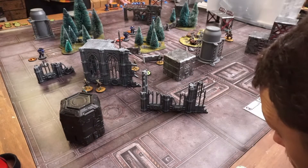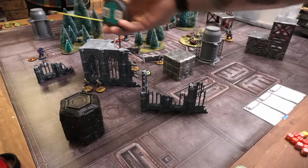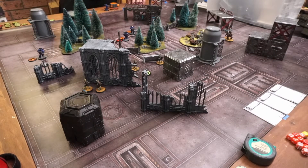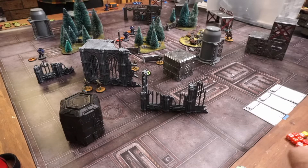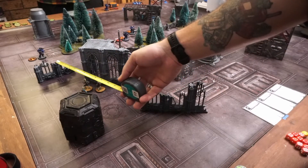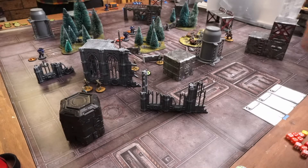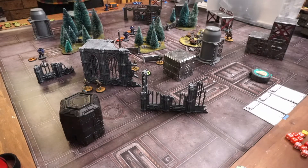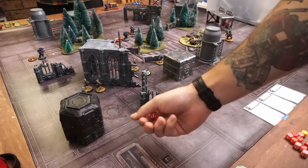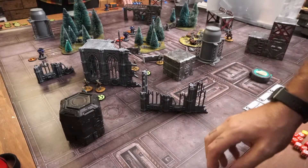Shotgunners fire — two shots and a shotgun. Shotgun is only six inches so it won't reach. Rifle shot: within 12 of our Veteran so we use his quality of four, but target has cover so Defense goes to five — looking for fives — rolls a two and a three. All missed. End of round: no all objective markers, no number five, no number four. Definitely didn't defeat something with Toughness 12.